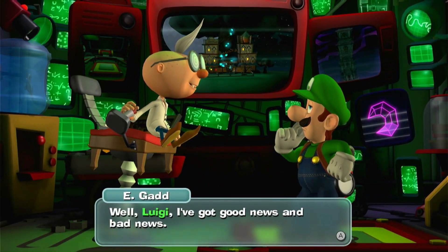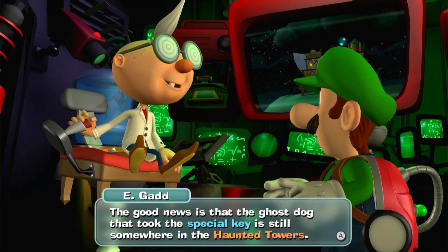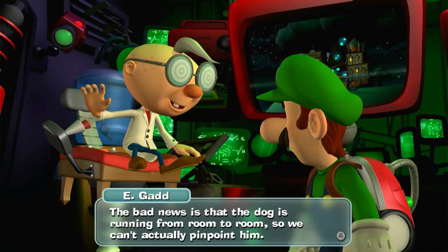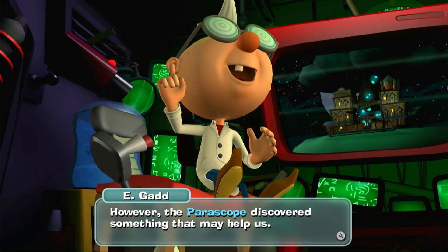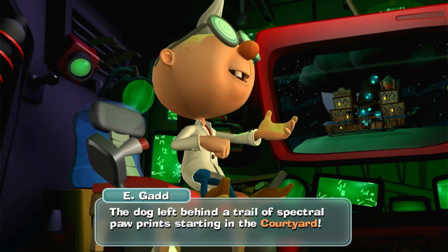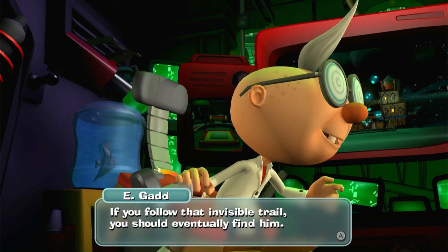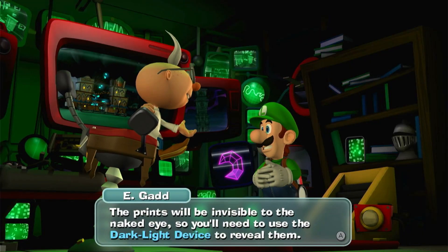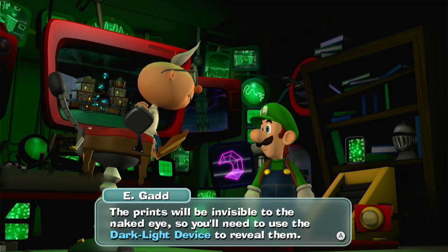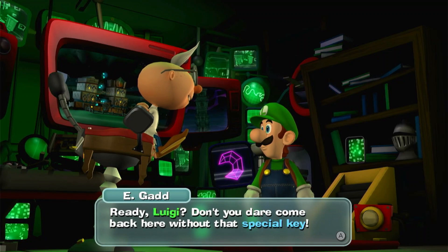Hello Luigi, I've got good news and bad news. Good news is that the ghost dog that took the special key is still somewhere in the Hall of the Towers. Bad news is that the dog is running from room to room, so we can't actually pinpoint him. However, the periscope discovered something that may help us. The dog left behind a trail of spectral paw prints starting in the courtyard. If you follow that invisible trail, you should eventually find it. The prints will be invisible to the naked eye, so you'll need to use the dark light device to reveal them. Ready Luigi? Don't you dare come back here without that special key.